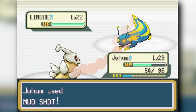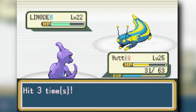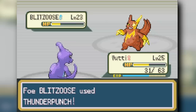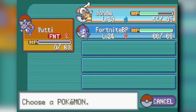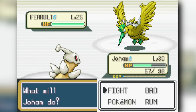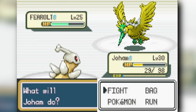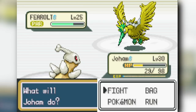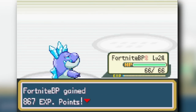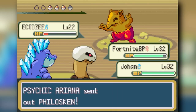A Linoone with a partial electric typing comes out — it's using Pin Missile so maybe bug type. I switch to my water-type Charmeleon, Dragon Rage knocking out the Linoone and chipping the Zangoose. Bayleef finishes Zangoose with Body Slam. Then a Pharaoh-but-electric-type Pharaoh comes out; I get it low and my Crocodile finishes it with an Ice Shard crit. We beat Surge without too many issues.